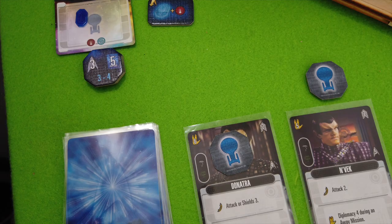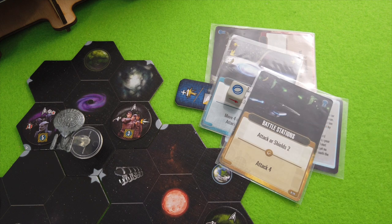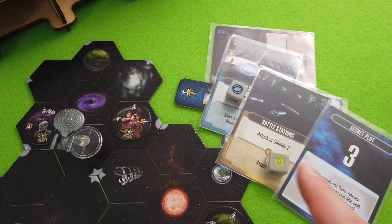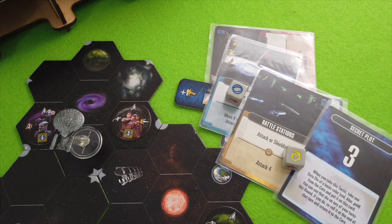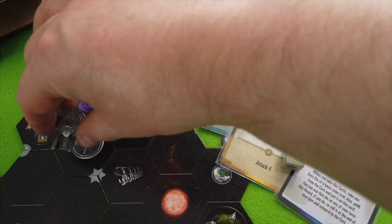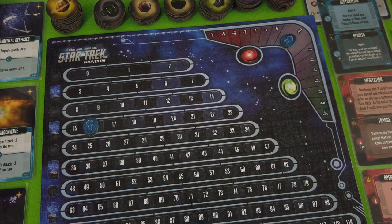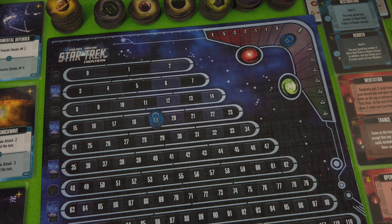Now I need to come up with four points of damage. We'll use Battle Stations and the yellow die from our Secret Plot — place it here, we won't re-roll it. That gives us Attack 4, enough to take out those Romulans. Those guys are out of here — we move on to the station, lose one more reputation, and gain three more experience points. That was not too terrible.